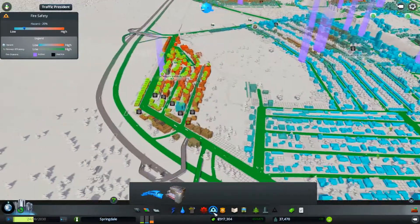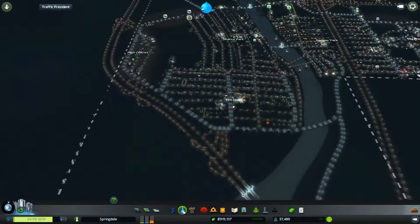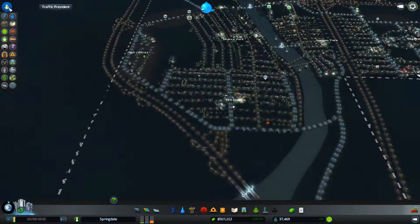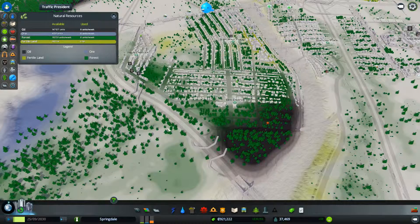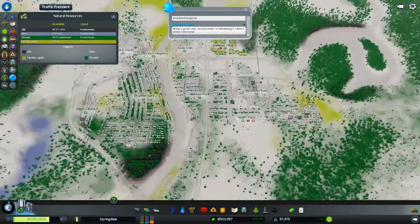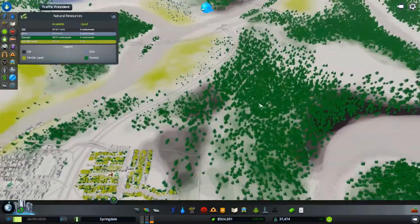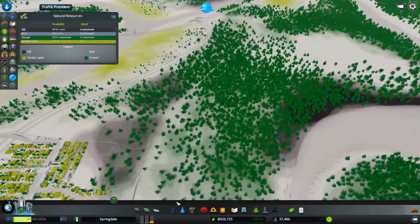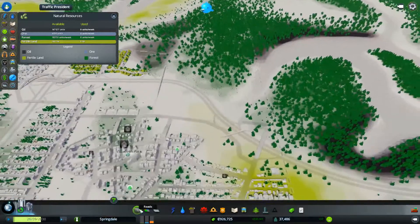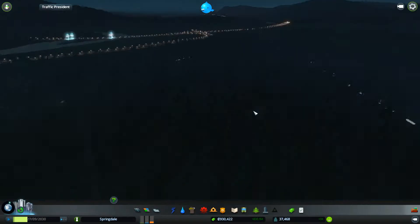That looks perfectly fine right there. Also, I want to find something out — there's oil over here. We don't really have a forest, well actually we do have a forest over here, and since we need more industry, I think I'm going to make that a forest industry.